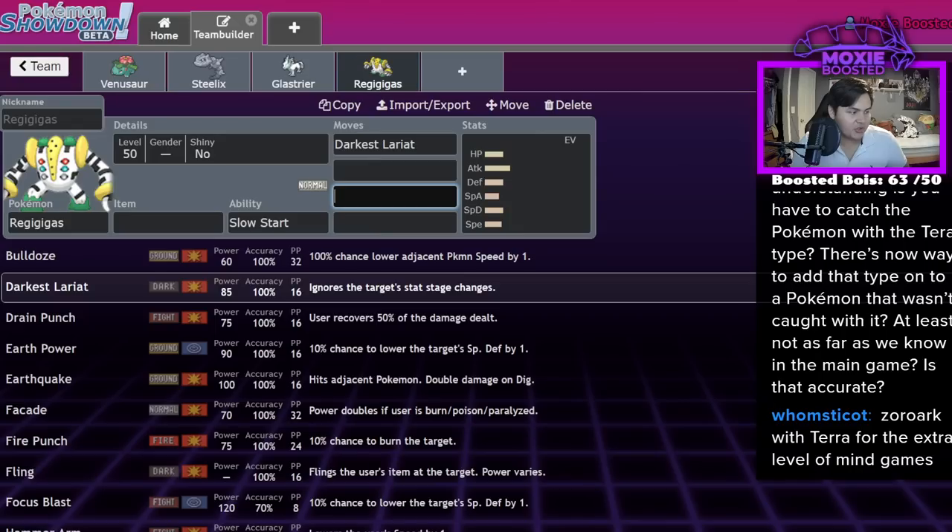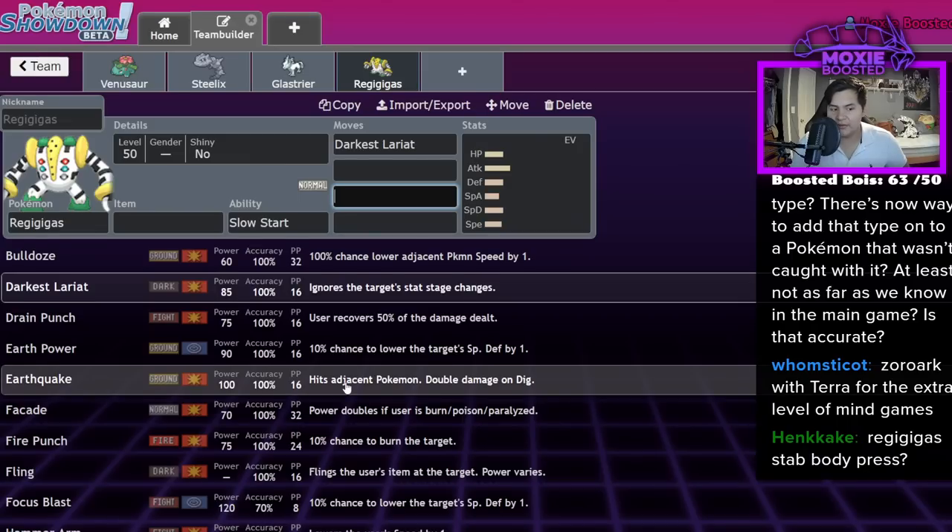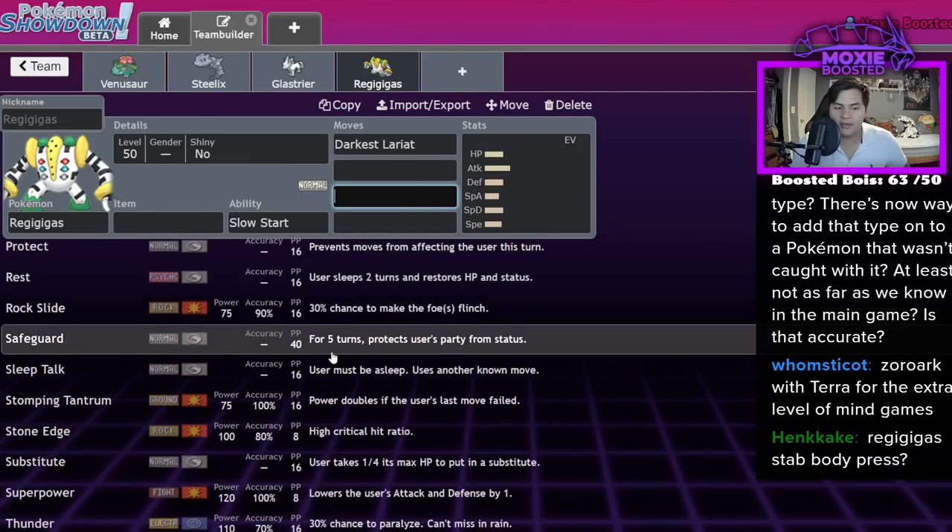The understanding is that you have to catch the Pokémon with the Tera type, so there's no way to add that type onto a Pokémon that wasn't caught with it — at least not as far as we know in the main games. As of right now that's what we understand, but that's also how Gigantamax worked for the longest time. There's a solid chance there'll be a post-game area where you can change it — if not a DLC area. My money is on post-game at a steep in-game currency price.